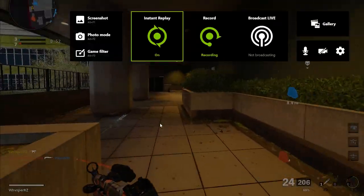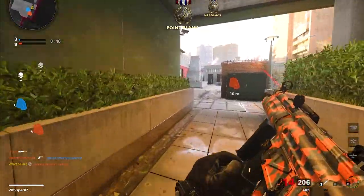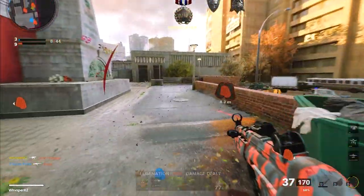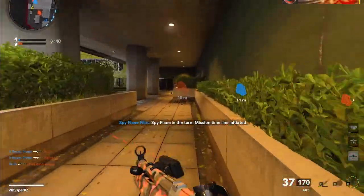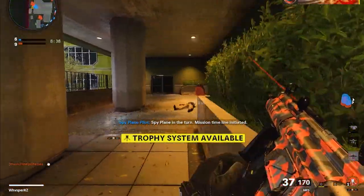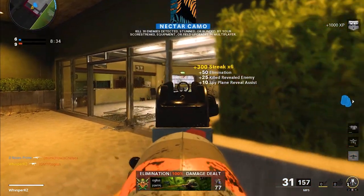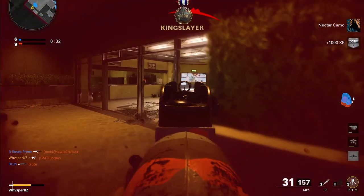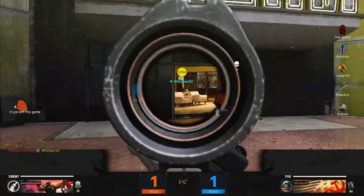Jumping right into being a competitive player — we only have two main requirements. The first is that you have at least a 1.4 KD. This may seem a little high for some of you, but we really want top-of-the-line players and want to make this team as great as possible. We might be able to make some exceptions, but let's try to stick to that.